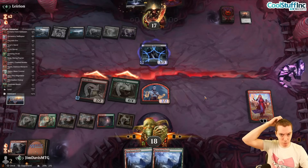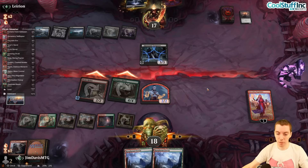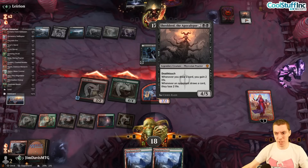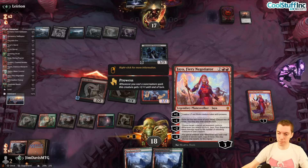By applying pressure we make the Virtue worse — tapping seven mana to not affect the board is harder to do when they're low on life. Despite drawing eight lands, we're doing pretty well. The midrange mirror might be a little weak honestly. Jaya is a sweet planeswalker — hasn't seen a ton of play but the card is pretty good. Adventure cards are also creatures AND spells.